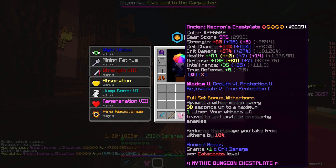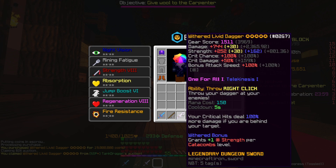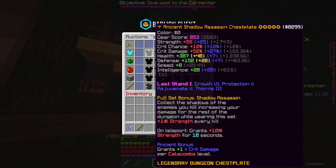We've also just found a Necron chestplate - this one is the cheapest master-starred, 5-starred, ancient, recombobulated on the market. It's got a Growth 6 again, it's fairly similar to the one we've just picked up, other than ours had Legion 3. We should be able to sell this on for about 50 million coins, maybe a little bit more, because that's the cheapest master-starred one. We've just picked up this living dagger - it's 1-for-all, 5-starred, withered, and fuming potatoed as well. We picked it up for 19 million, and we should be able to sell it on for between 20.5 to 21 million.